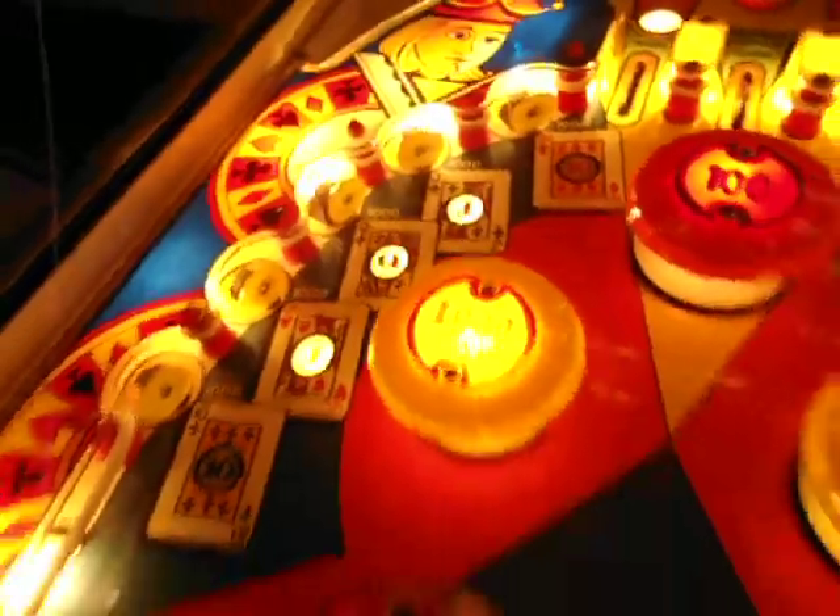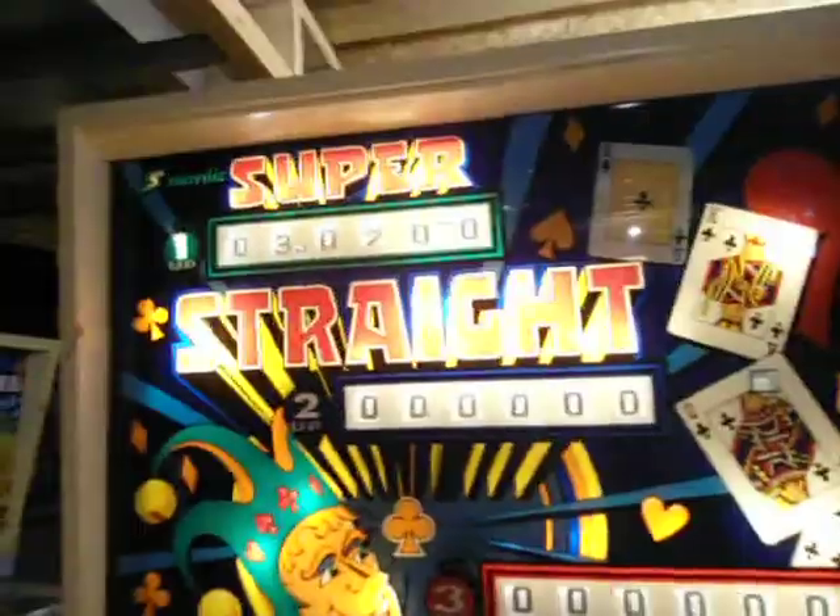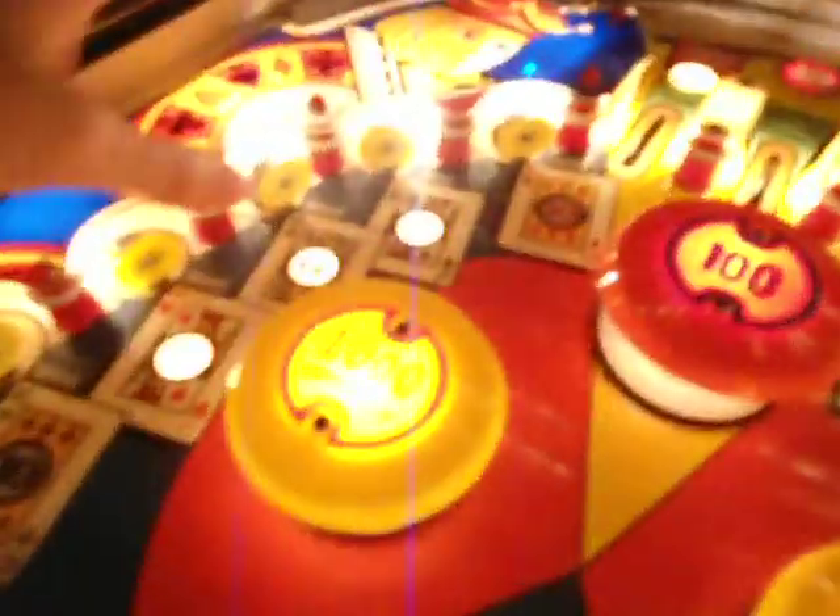Your queen — what that does is right now these rollovers, you've got two rollovers here, these rollovers are 100. You want to get them lit for 1,000, get your queen. Now these are a thousand — so you're getting 1,000 a rollover.